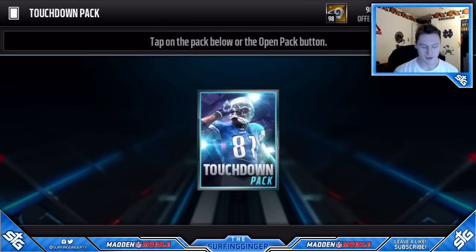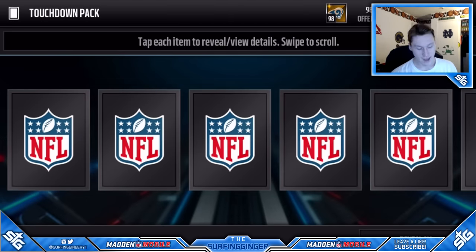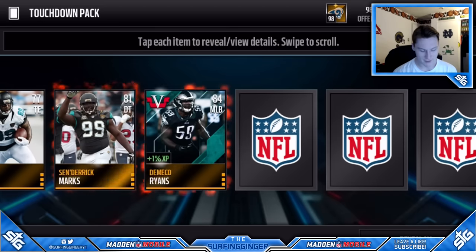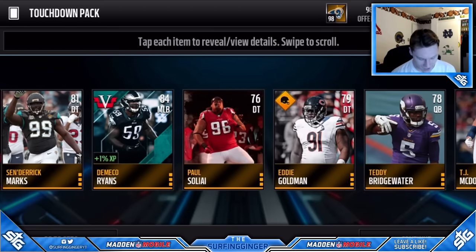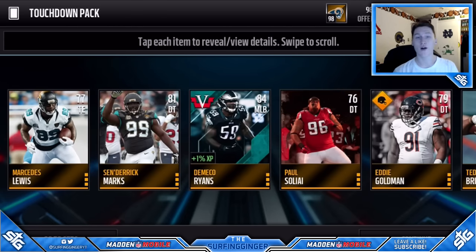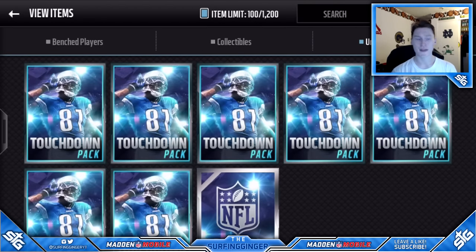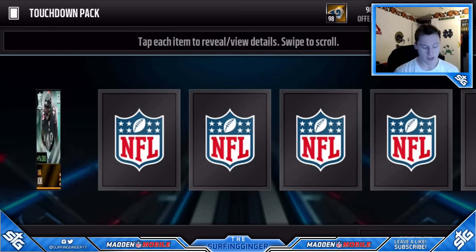We're really excited that they have Calvin Johnson on the artwork, because Calvin Johnson just announced his retirement. I think it's really cool that they kind of predicted that — they made him the pack art. We get a Ryan's Veterans card. These packs come with one positional or one program player — might be gold or better. You usually get a gold or better positional player, which is pretty cool. Options include Team of the Week, Legends, Football Outsiders, Playoffs, Free Agents.